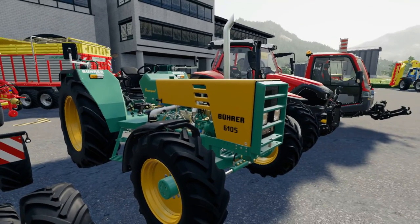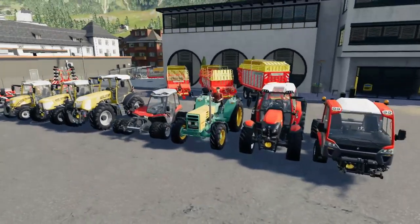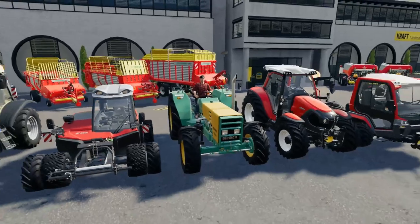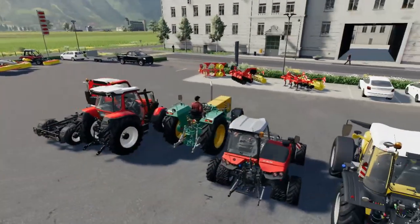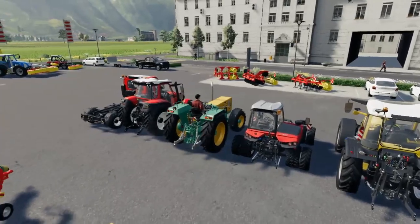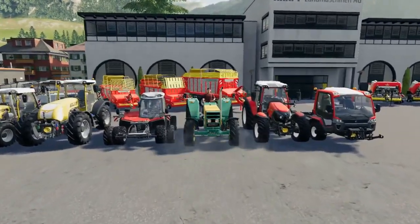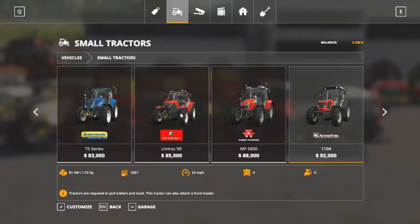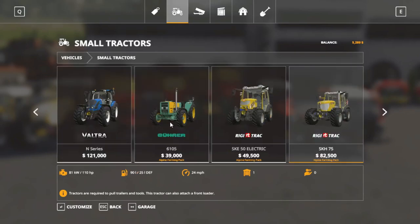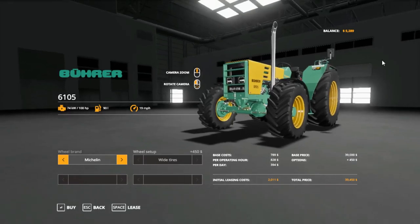Next we have the Viewer 6105 — a diesel-powered, open station tractor. This is the oldest tractor in the DLC and the only open station machine. It has lights, only a rear three-point linkage, no all-wheel steer, but it is four-wheel drive. Just a good workhorse for running a feed mixer or whatever. You will remember this tractor from FS15 and 13 when it had the cow on it. Starting price is $39,000. Tire options include Trellaborg standard or wide, and Michelin wide tires.